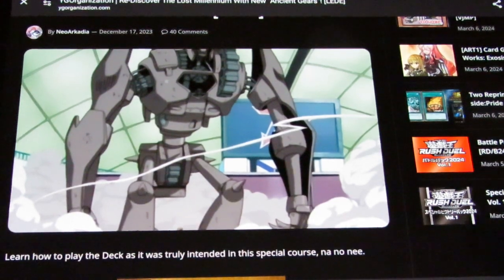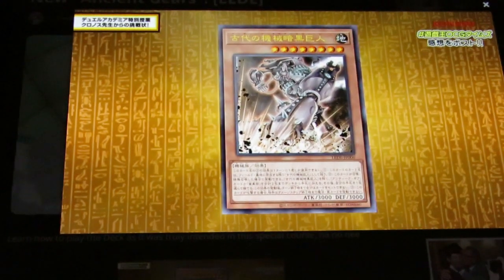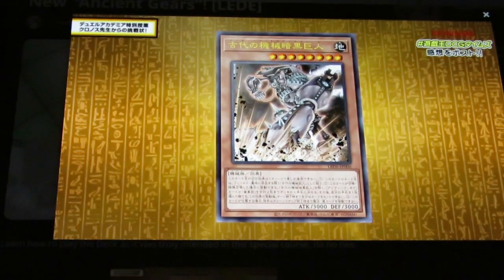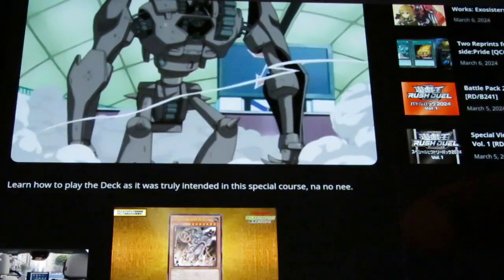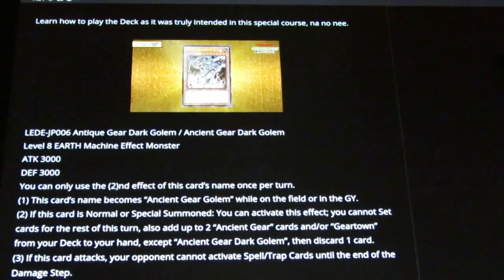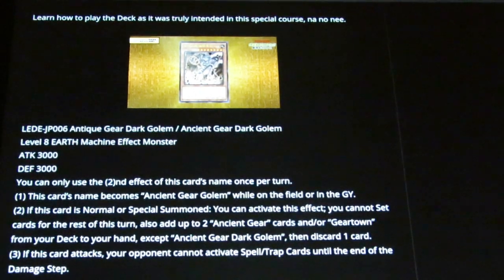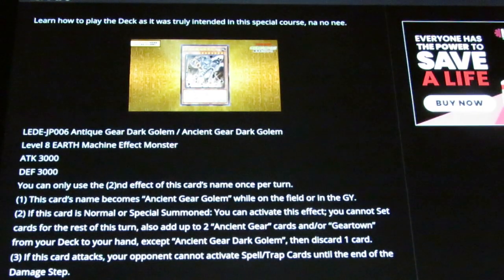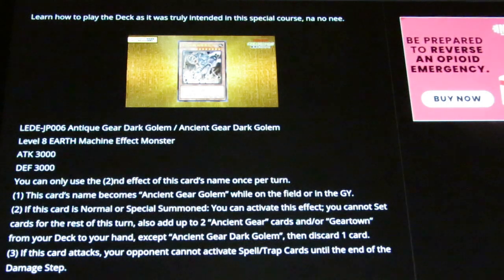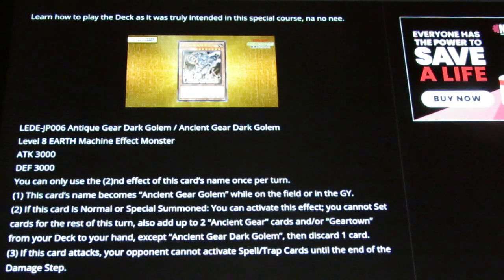I even managed to have my old Ancient Gear boys right here. Right out the gate we have Ancient Gear Dark Golem. This is essentially Ancient Gear Golem in a brand new name — same stats, same attribute. Because it is Ancient Gear, it's treated as such while on the field or in the graveyard. The second effect is once per turn: if summoned, you can activate this effect — you cannot set cards for the rest of the turn, and you add up to two Gear Town and/or Ancient Gear cards from your deck to hand, except another Dark Golem. Then discard a card.